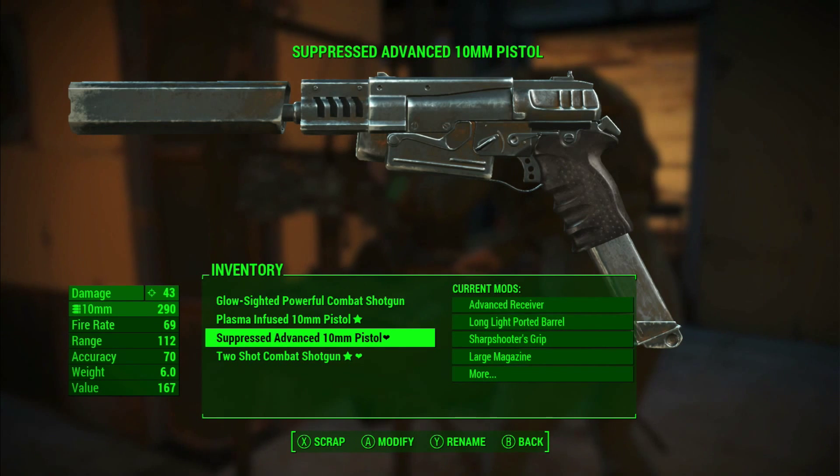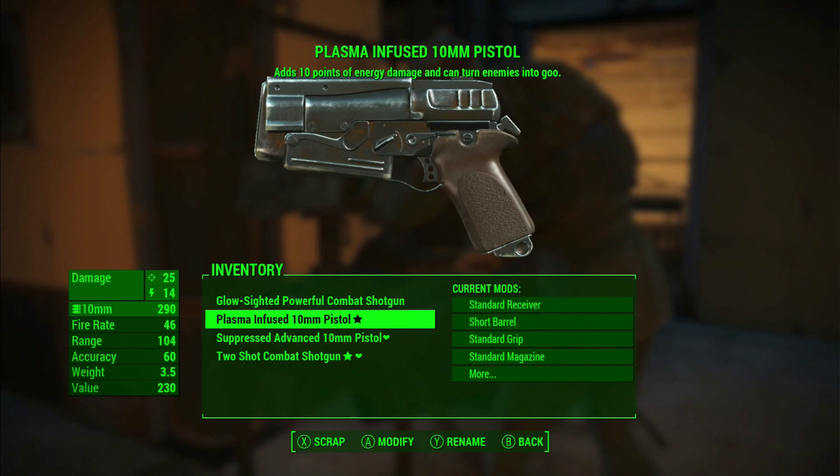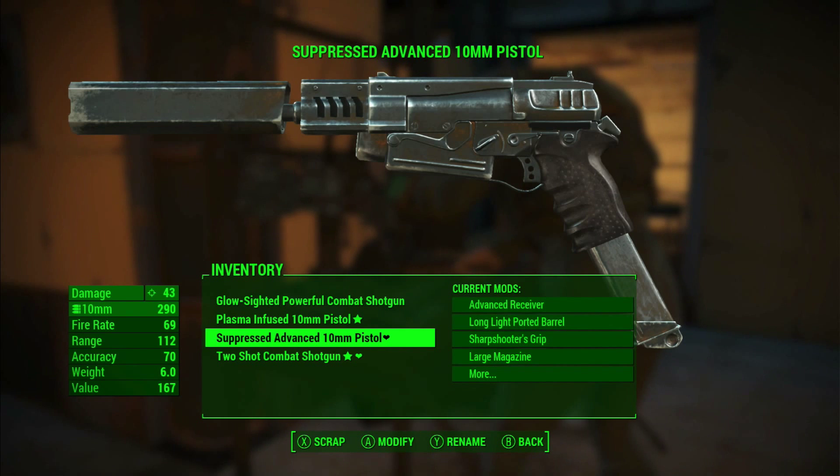So it's got loads of customisations on it — it's got a larger magazine, a better grip, a better barrel, an advanced receiver, and therefore its damage is up to 43. The range is 112, the fire rate is 69. As you can see it's a much much better weapon.